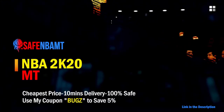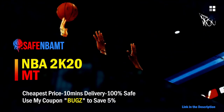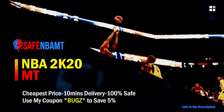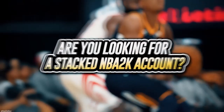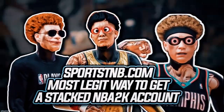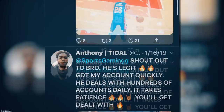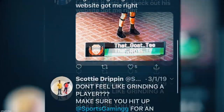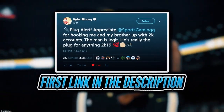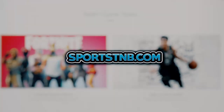What's good guys, if you want cheap, fast, and reliable NBA 2K20 MyTeam coins, head on over to nbasafe.com and use code BUGS for five percent off at checkout. If you're looking to buy a stacked NBA 2K account with max badges and more, visit sportstmb.com — he's been in the community for years and has hundreds of reviews. Click the first link in the description to get your account today.